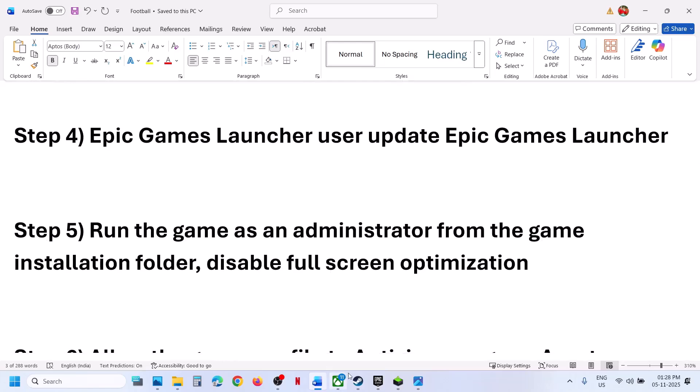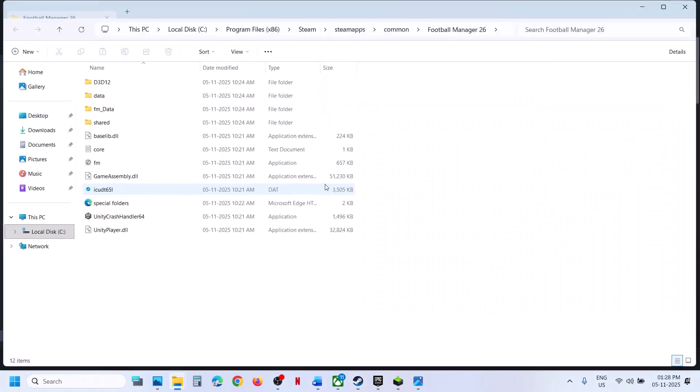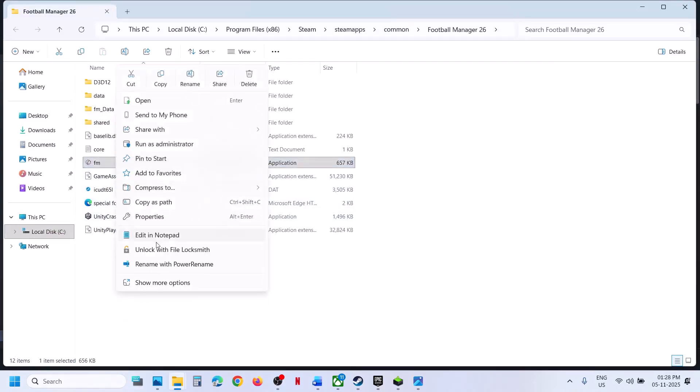Still not working? Run the game from the game installation folder. Wherever the game is installed, make a right click on the game, go to Manage, then Browse Local Files, and make a double click to launch the game from here. Then check.